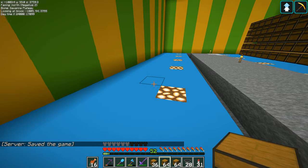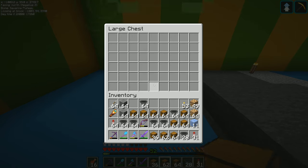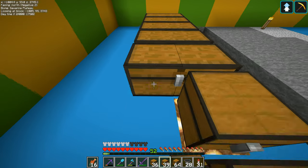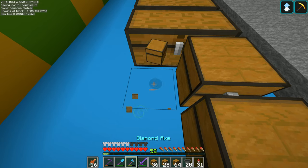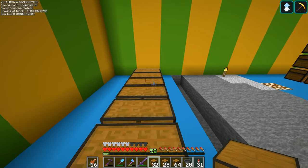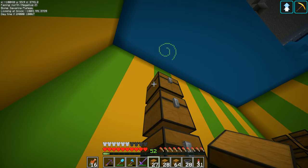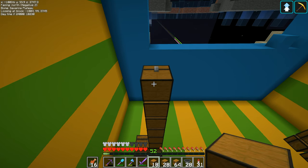I'm going to make sure they all face the same direction, so we want to start down over here on that block right there. We can put these up through here like this - I'll put them down onto the floor. The bottom layer is the easy layer, anyone can do the bottom layer. If you shift-click when putting it down next to a chest it keeps them as two separate single chests - just in case you didn't know.